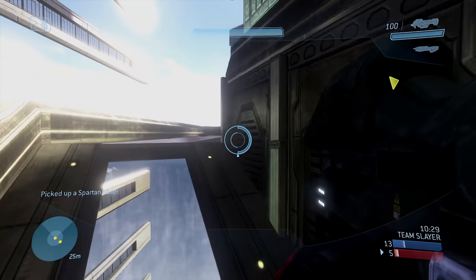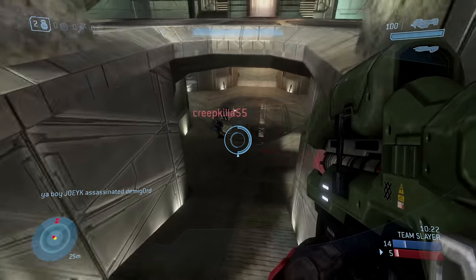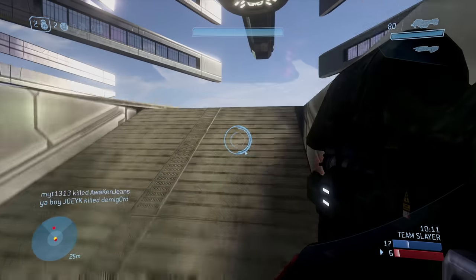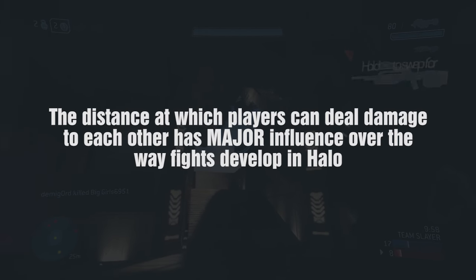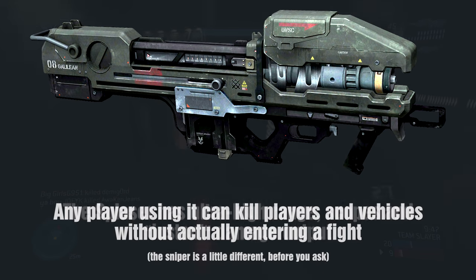Introduced in 2007 with Halo 3, the Splazer is actually one of the most functionally unique weapons in Halo, as it delivers enough damage to kill any standard player and most vehicles — unlike rockets — instantly. This near-instant damage delivery is a really important factor, and ultimately, a flaw of the Spartan Laser. The major issue is that since its damage delivery is near-instant, and because it's equipped with sniper-quality range and a single zoom lens, it offers players the opportunity to kill vehicles without ever actually having to enter a fight, let alone be close to it.